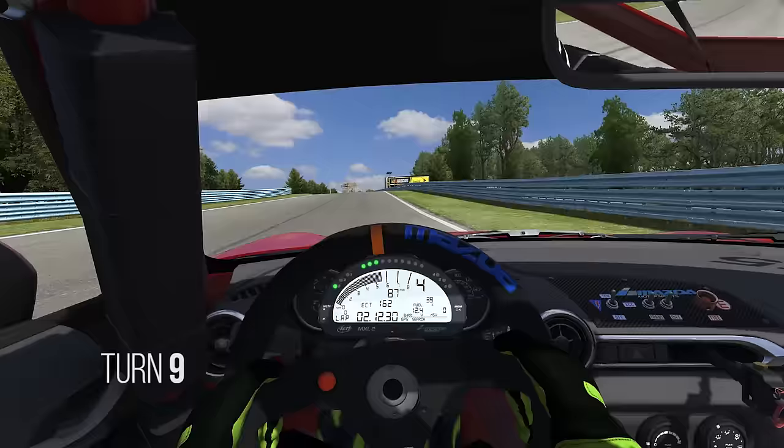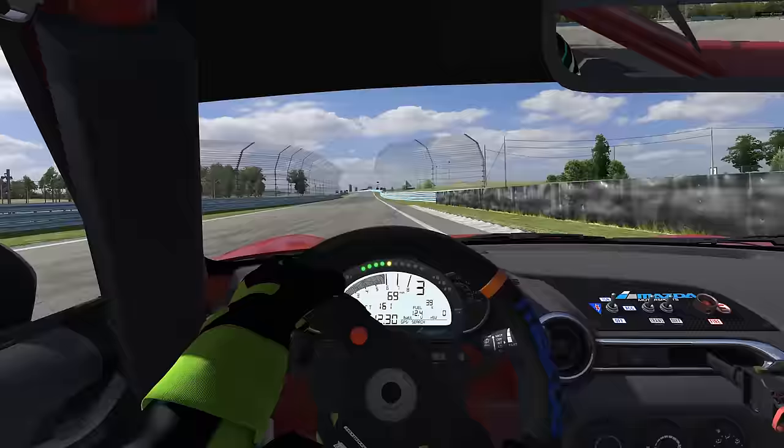Turn nine's another corner with elevation that'll help the front end, which means we can turn in a lot earlier than normal. But at this particular corner, there's a tabletop on exit, so we'll have to be prepared to have quick hands to catch any slides.